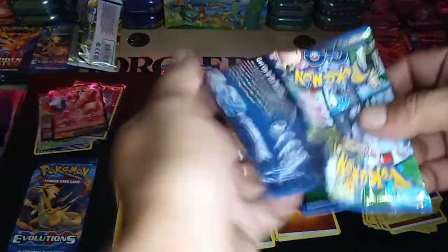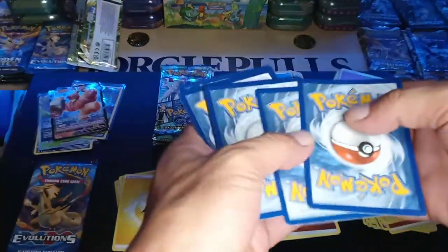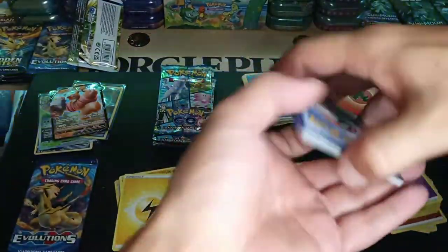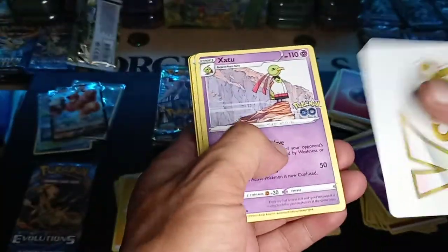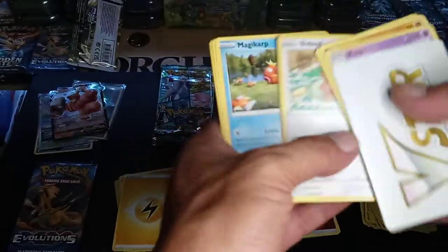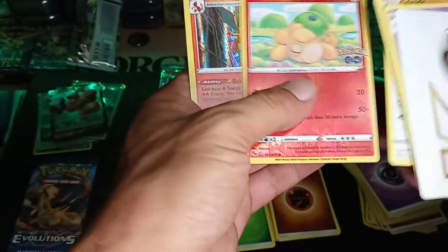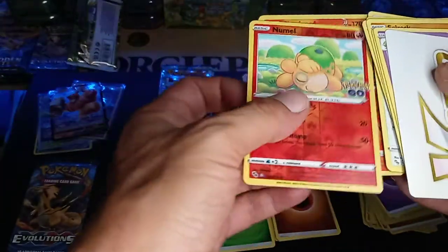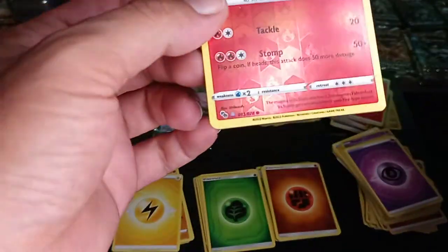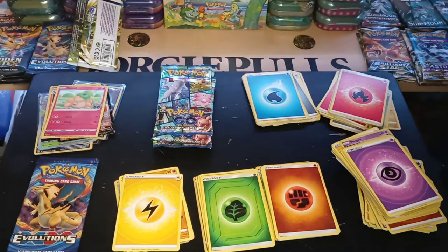All right, pack number two. Code card, V-Star, Blanche, Solrock, Dewbarrel, Bidoof. We got a Ditto and a Charizard! We got a Ditto — they just feel different.